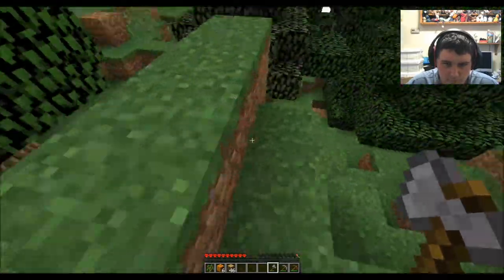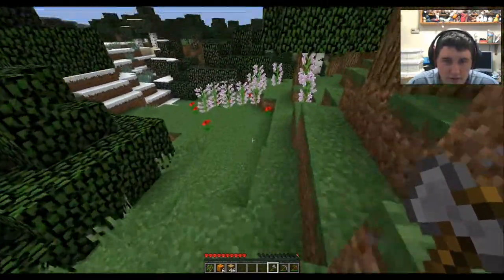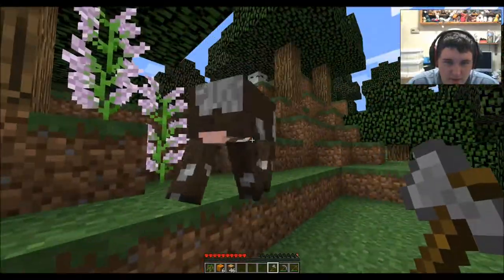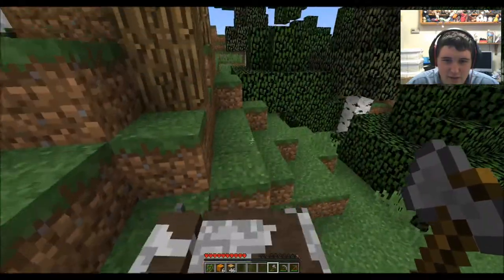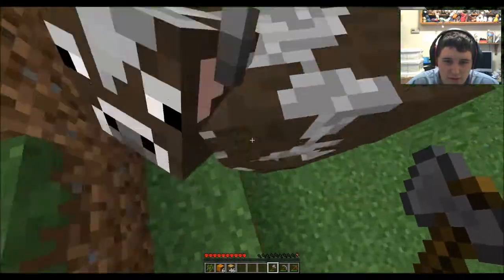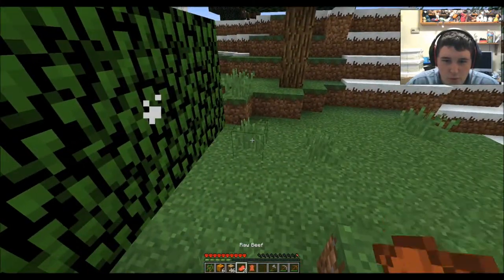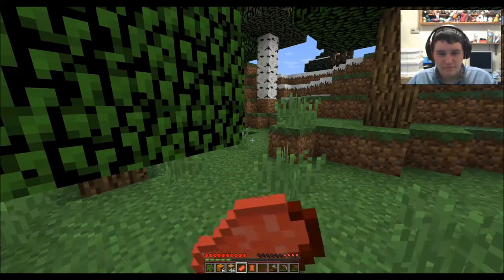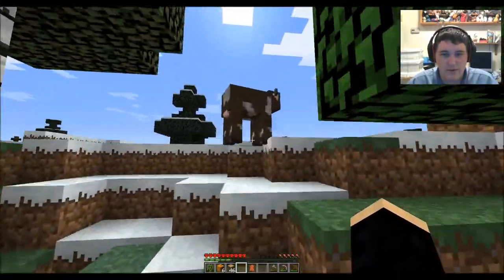So I get to kill and eat one creature. Which cow do I sacrifice? I sacrifice this cow. Let's walk away from your friends - no one's watching. I got three beef from him. That helped. Unfortunately, raw beef doesn't do a lot, but hopefully I can get some apples too.